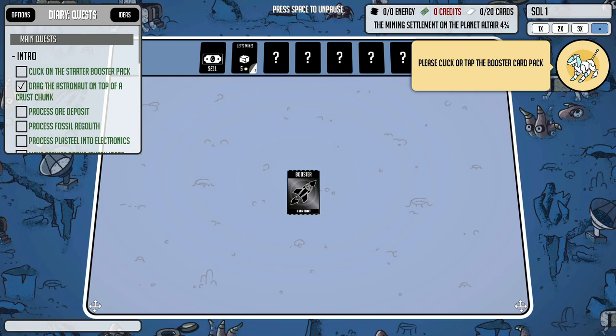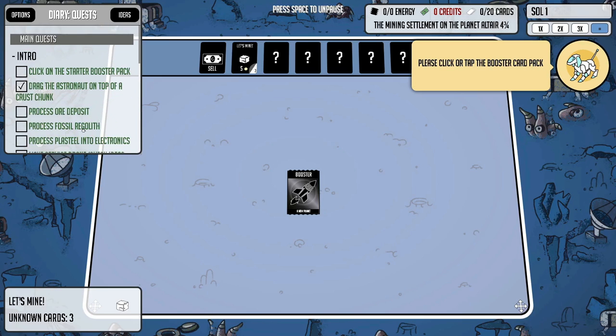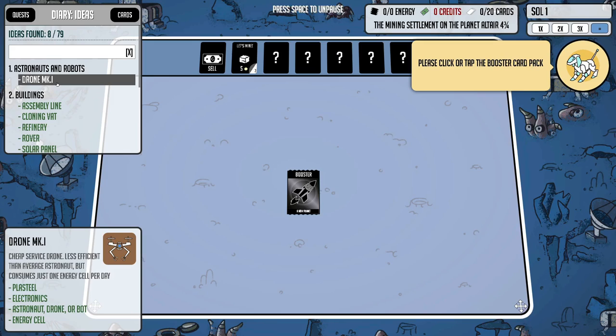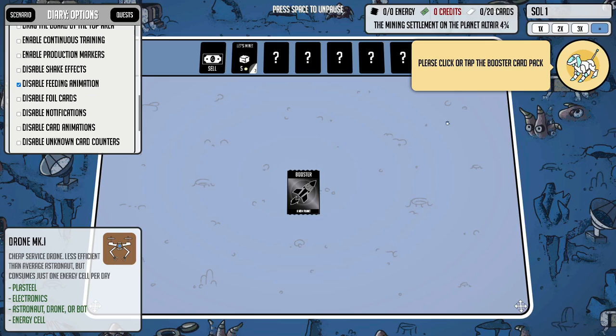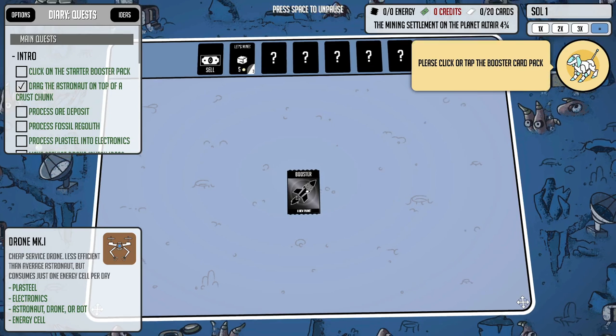We are paused right now. Here's our little robot dog friend — he's going to give us advice on what to do. Over here we've got our main quests and our list of known ideas: we know how to make a drone — it's plasteel, electronics, then our person, and an energy cell. One thing I did is disable the feeding animation between turns, since it takes time. Let's click on our starter pack and open it up.